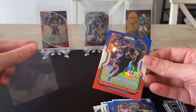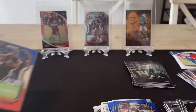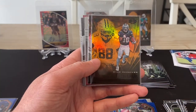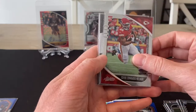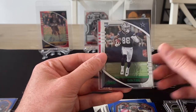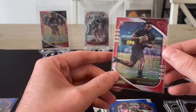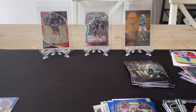So no big hits for the Prism, but that Absolute value pack really started things off nicely. Let's run through the highlights. From Illusions: the Clyde Edwards-Hilaire Acetate, an orange CeeDee Lamb, and Patrick Mahomes. From Absolute: Clyde Edwards-Hilaire, Joe Burrow Introductions, a CeeDee Lamb green variation — so CeeDee Lamb on both variations today — and the pull of the video was definitely the numbered Eno Benjamin rookie, number 58 out of 199. Hope you enjoyed that — we'll be back next week probably with an Optic blaster. See you soon.